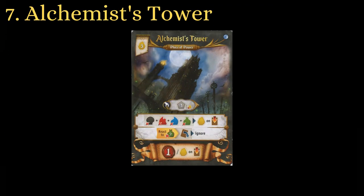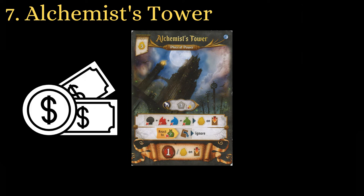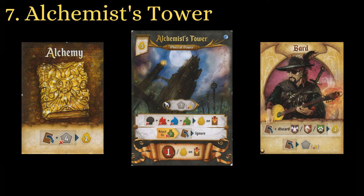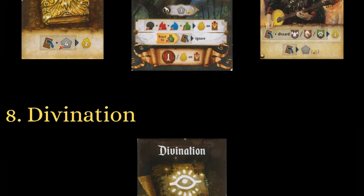Alchemist Tower is a great supplementary place of power. The resource production it gives pays for its cost by the start of the third round while offering you protection and an extra way to score points. While I wouldn't advise trying to reach 10 points with it alone, I would recommend getting it if it won't be detrimental to your build. You can ensure you get it if you are first player with either Alchemy, the Alchemist, or the Bard.